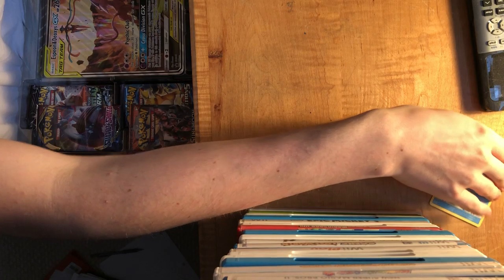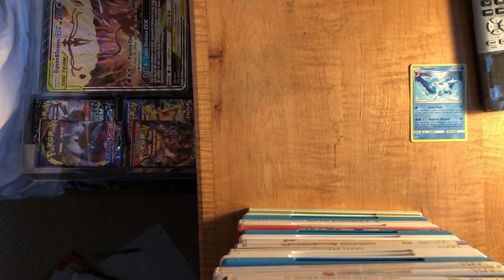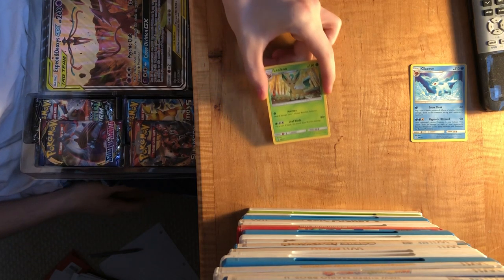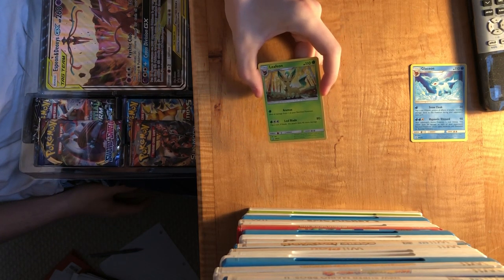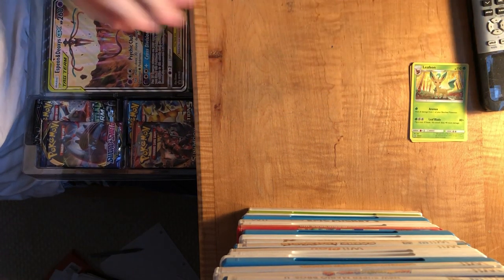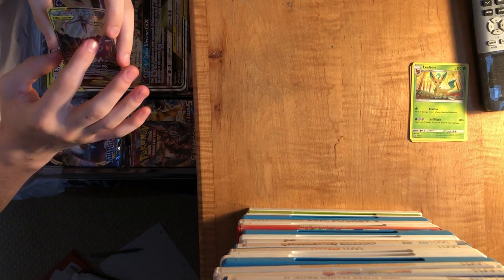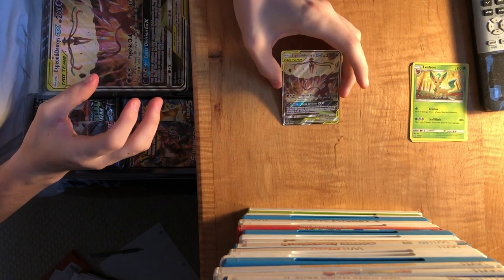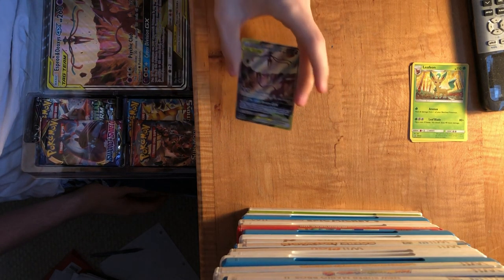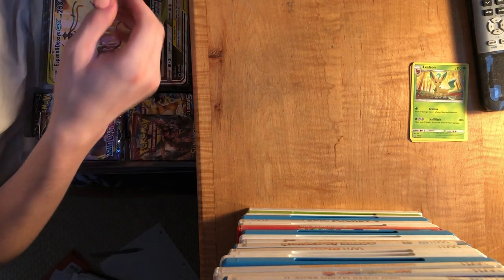I'm putting the other Pokemon cards to the side. The other is a Leafeon, which is another evolved form of Eevee - not using a leaf stone but a sort of mossy stone in the forest. Another hollow card is one of the most popular cards: Espeon and Deoxys GX, a hollow Espeon and Deoxys tag team card, which is amazing.